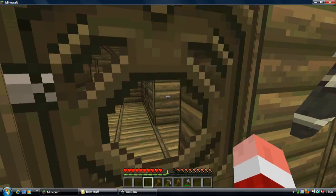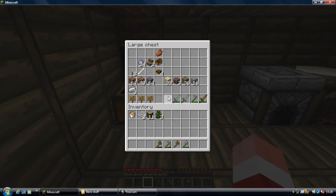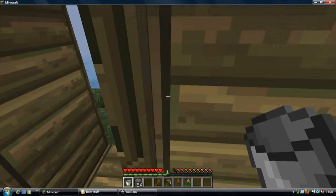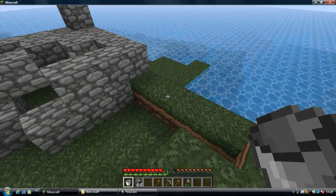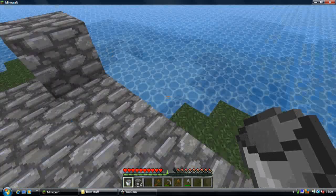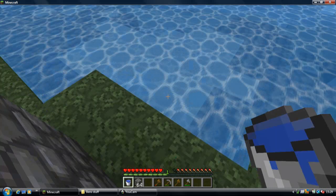I'm going to make a bucket as well. That might help where I am. I'll take the rest of my cobblestone. That sort of defeats the point of making a cobblestone generator and having those, but you know — I need to make a bucket. There we go. I've got some more.